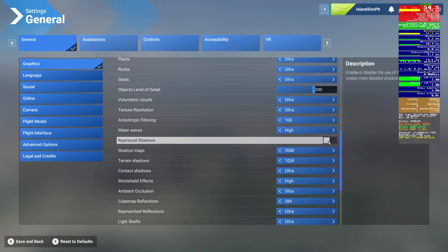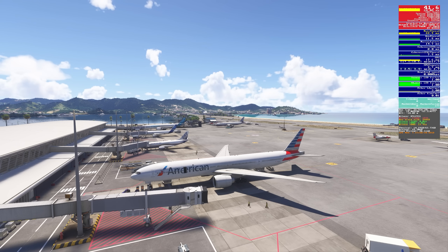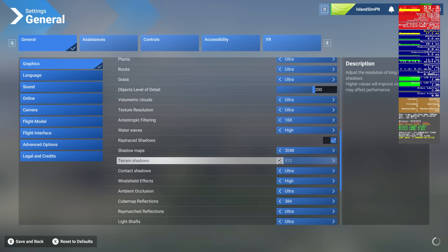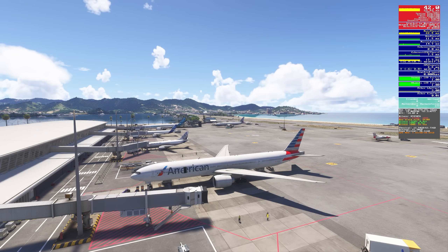Ray traced shadows — let's turn that off. This is another one people tend to think has a big impact. FPS and main thread, no impact. VRAM saves us about 0.25 of a gig, so that's a worthy amount to consider changing this setting. We'll set it back to 2048. Terrain shadows down two settings — again, FPS, main thread, and VRAM are pretty much the same, no real difference. Contact shadows — same story: FPS, main thread, and VRAM pretty much unchanged. Not enough of a difference to warrant changing this, so back to ultra.